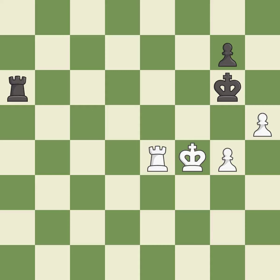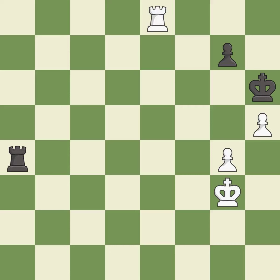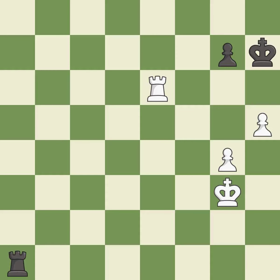Very precise — it is best. This evades the check from the pawn — it is best. This threatens to play checkmate — it is excellent. This prevents the opponent from being able to play checkmate — it is best. This evades the check from the rook — it is best. That's a sensible reply — it is excellent. This is the strongest option — it is best. This steps away from the checking rook — it is best. A solid choice — it is excellent.